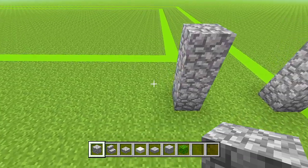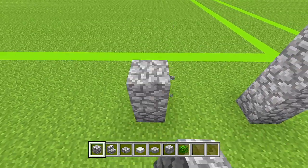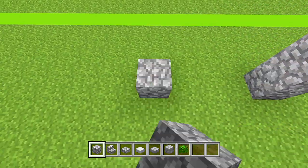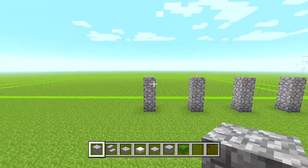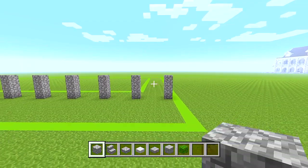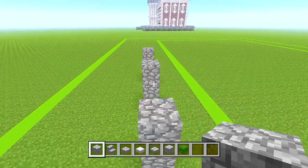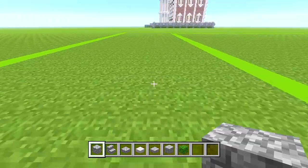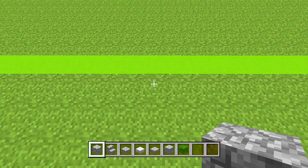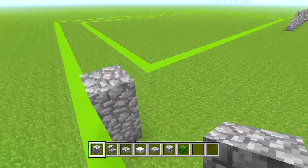You should have 7 pillars in total on the right side. Now head over to the left side, make sure you're lined up with these pillars, and do the same thing over here. Starting on top of the grass — not on top of the concrete — place a pillar, then place 6 more so there are 7 in total on each side.